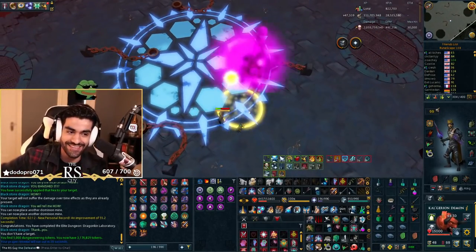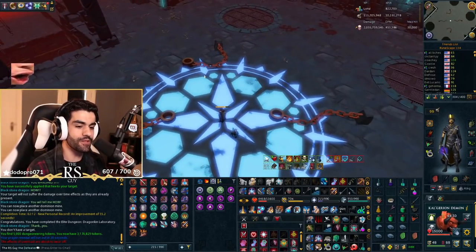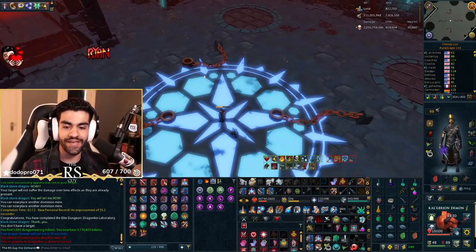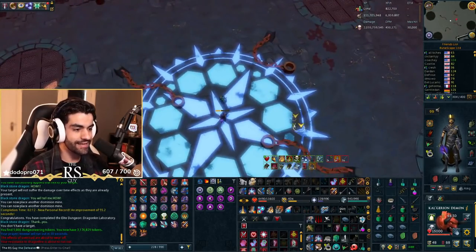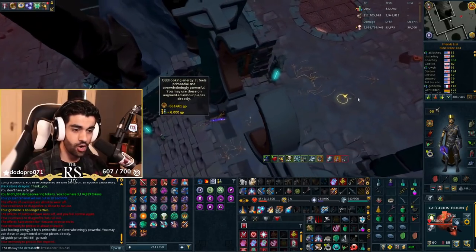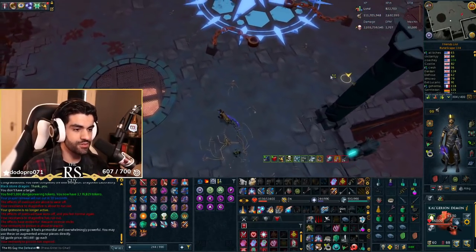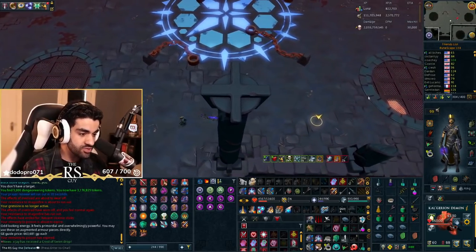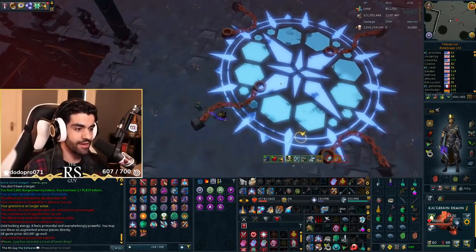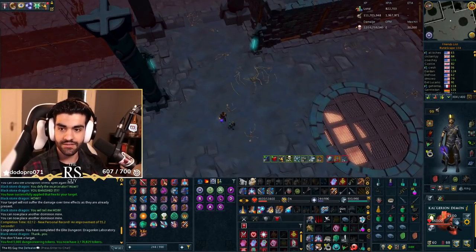That was actually really easy. A 212 kill — that's actually pretty fast. What we've learned is we can now solo ED2 and not have to worry about the lore phase. We just need a nice little pre-phase. No offense to anyone that does enjoy RuneScape lore — the lore is good — there are just times that I don't feel like subjecting myself to it. I would much rather perform a lore skip than an actual lore situation. And yeah, that's a lore skip.